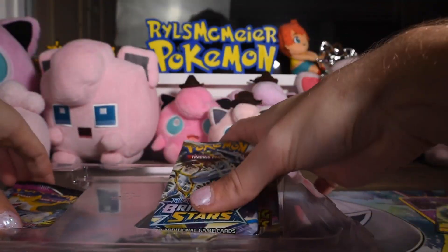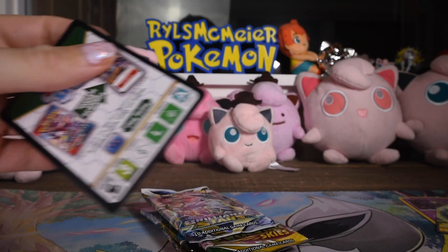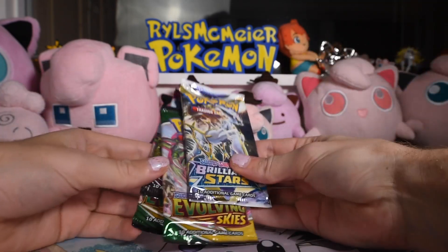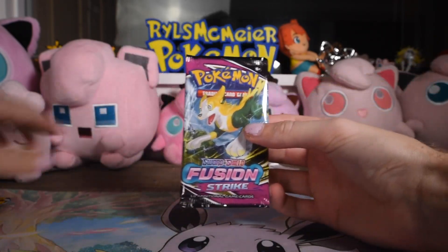The box also comes with four boosters and a code card for the contents of the box for the online game. I'll give that away at some point during this video. This pack comes with two Evolving Skies, a Fusion Strike, and a Brilliant Stars. And we'll start with Fusion Strike.